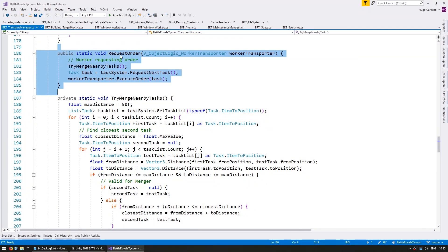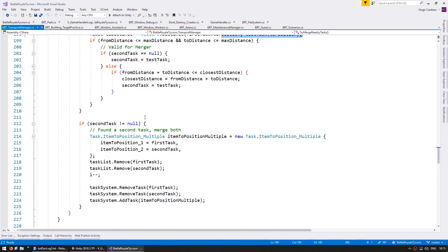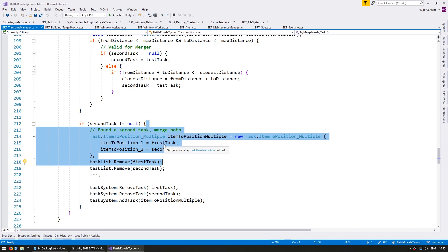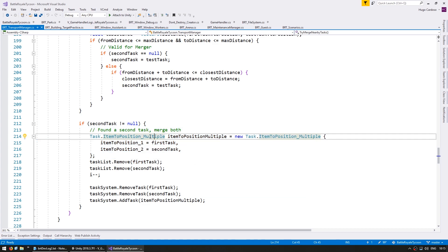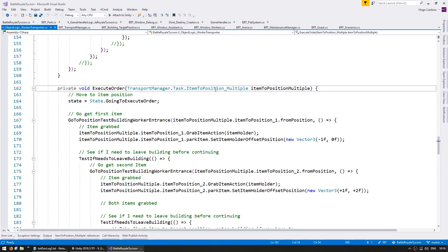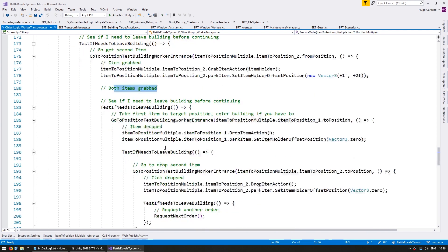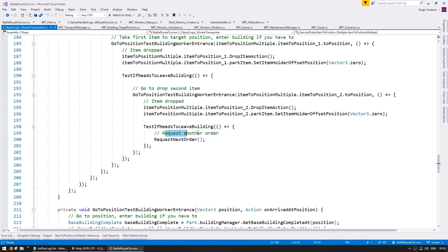When a transporter requests an order, right before giving him an order I try to merge all the nearby tasks. There's a maximum distance; it cycles through all the tasks and tests the distance between each task's from and to position. If two tasks are nearby on both the from and to positions, they are merged together. I created a new task type that simply contains both different tasks, then modified the transporter to execute this new task type: it grabs the first item, grabs the second, drops the first at the target, then drops the second.